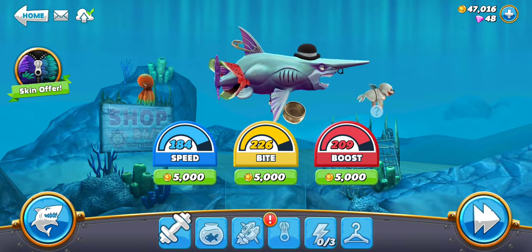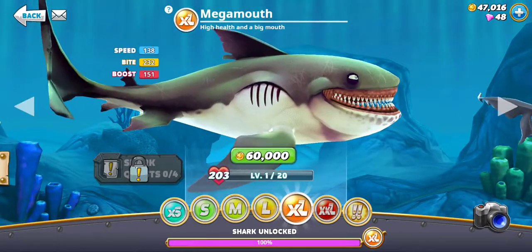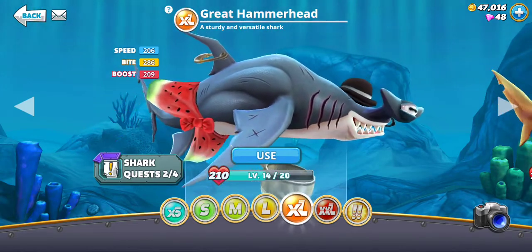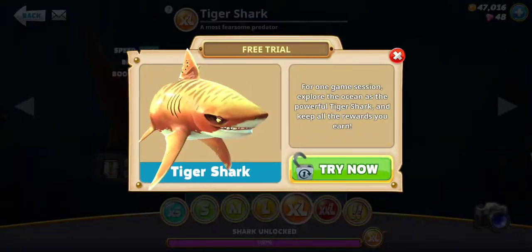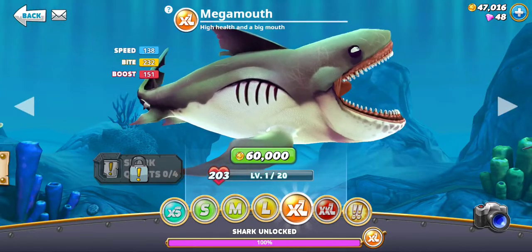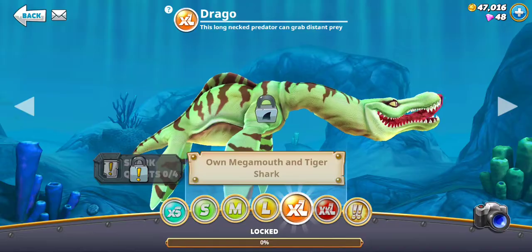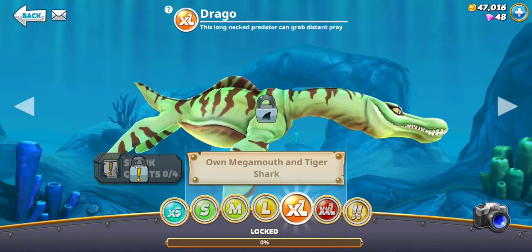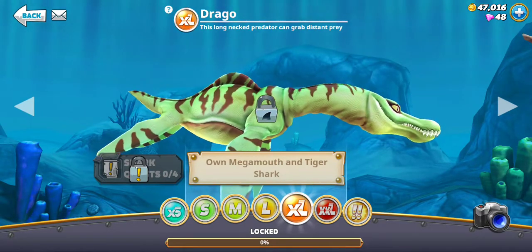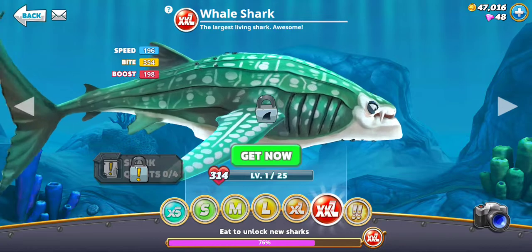Alright, welcome back guys, sorry about that — we had an advertising problem. Let's go back to our sharks. I didn't want to show you the small ones because they're a pain in the butt to use. Here's my baby right now: Great Hammerhead. Sturdy and versatile shark. There's also a free trial, the most fearsome predator, high health and big mouth. And then the mega mouth, the tiger shark — you can unlock the Liopleurodon! It's a magical Liopleurodon! Extra extra large though.